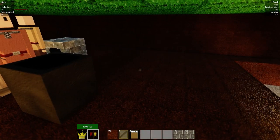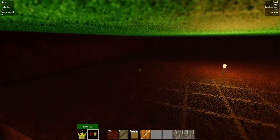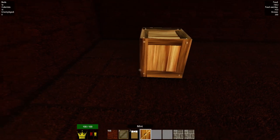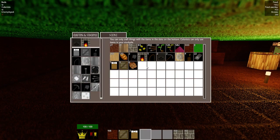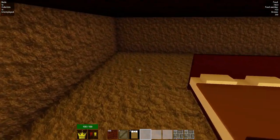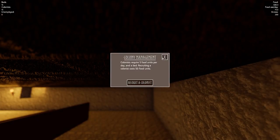Now we can work on a mint. The crafter has already made one for me - how cool is that! We can grab that and place the mint just there. You can see that's going to now produce an infinite amount of gold coins as the miner mines up the gold. Of course we need a worker, so let's put down another bed and recruit another colonist.